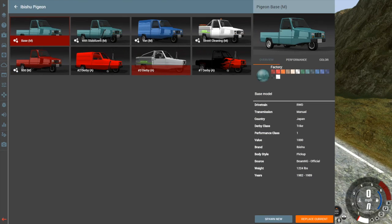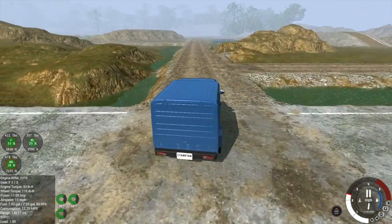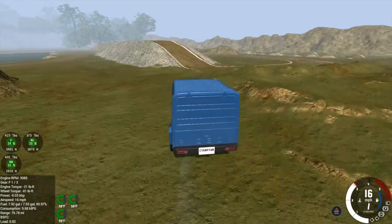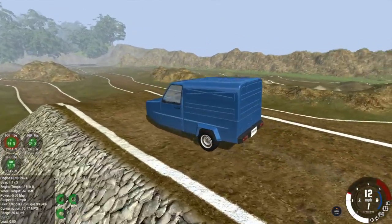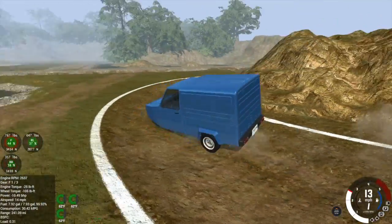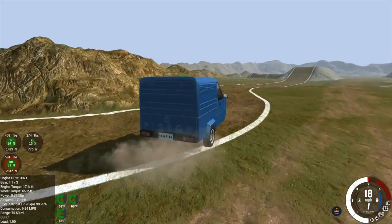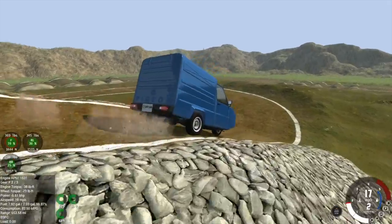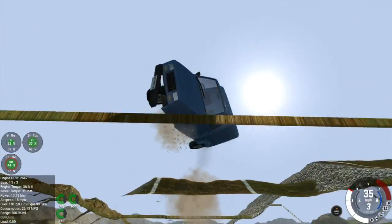Let's take the Pigeon - the van version, the boxed version of it. I'm going to do this jump and see what's going to happen. Not going this way - let's just see if we can actually get up the hill. Hey look, we got up the hill! This is not going to work, there's no way. Alright, the Pigeon - floor it! That was interesting... and there we go.